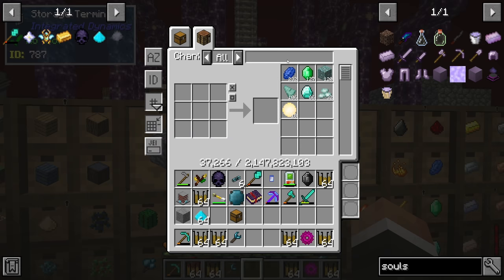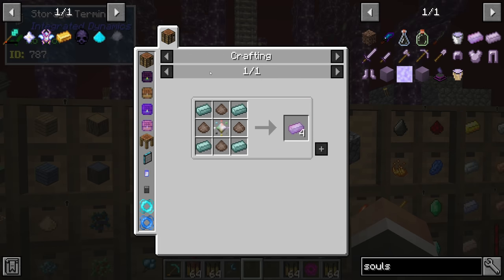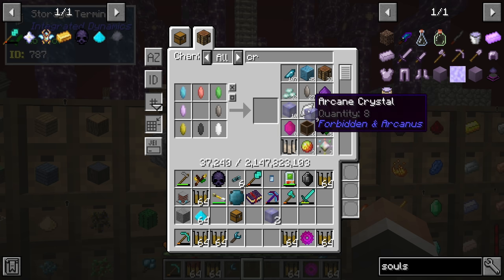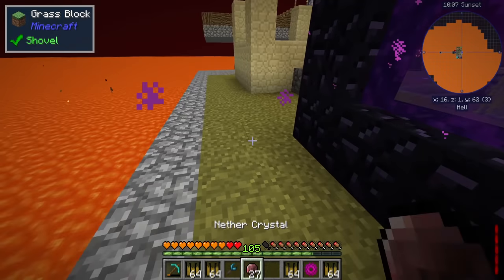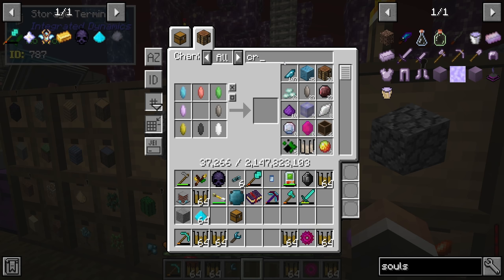Soul steel armor is made with soul dust from soul sand, crystal catalysts from crystals, and metal diamonds made with a sentient core and a block of diamond. For a full set we need 24 soul steel ingots — we currently have two, so we need 22 more, made in sets of four. That means 24 metal diamond ingots, 24 soul dust, and six crystal catalysts. The crystal catalysts should be the easiest part — we can throw crystal blocks through the portal to get nether crystals.